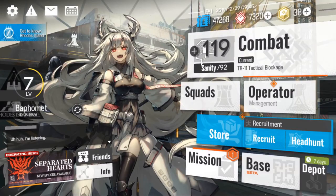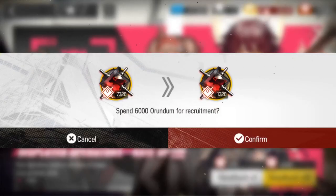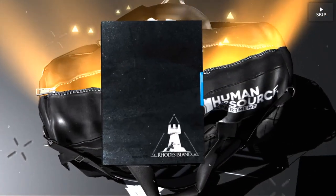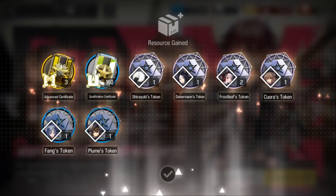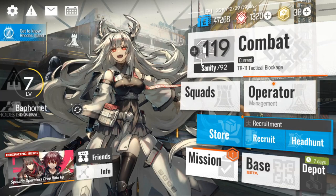Now let's do the gacha. Let's perform the pull and see what we get. I'm going to open the first bag, see all of them, then skip. Let's see if we got anything worthwhile — nope, no 6-star. We got some tokens for increasing potential, which is always nice, and some currency we can use in the shop.